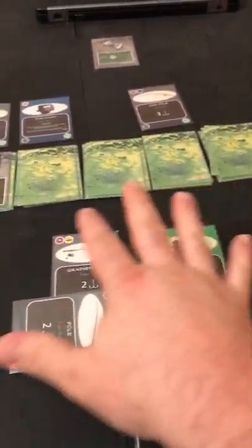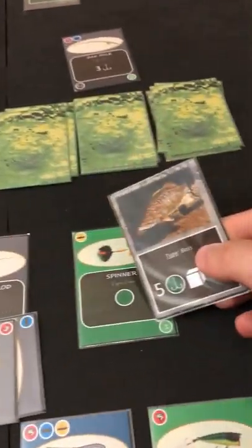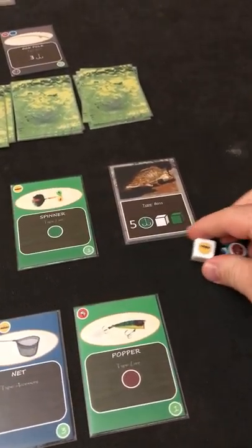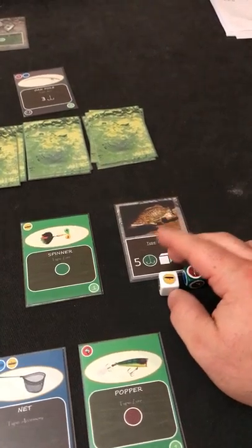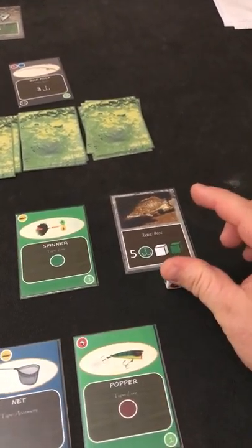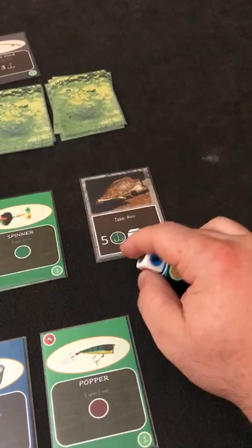Casting at the bass: I have six power, only needed five, I have the green lure, and the fish took the bait — we set the hook! Now we move into the reel phase. The bass rolls the white and green dice as indicated on the card. If you're not using the graphical dice you can use differently colored standard dice with the chart in the rulebook to determine results.